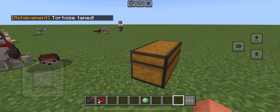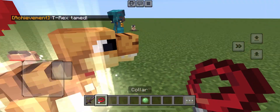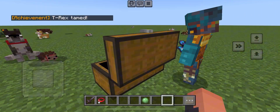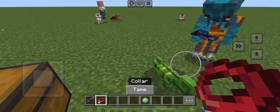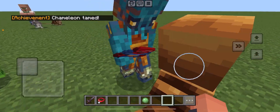We saved the best for last — the most exciting one is the Dinosaur! That's the coolest thing in Minecraft. You can make it sit too. Oh wait, there's one more we almost forgot — the Chameleon! We tame it just like all the others.